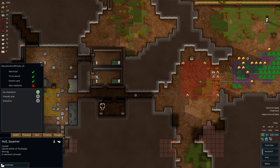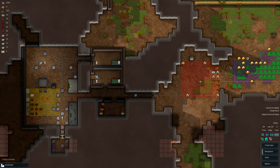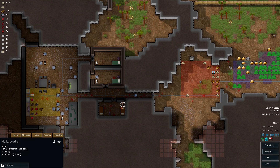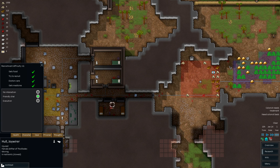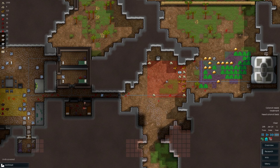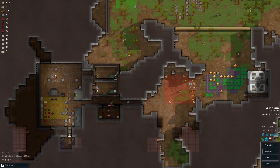Alright, well, we'll give him some medicine — why not? I don't know why execution is like... what do you want to call that? An interaction? It's either you're friendly to him, or you just kill him. It's pretty extreme — that's craziness.